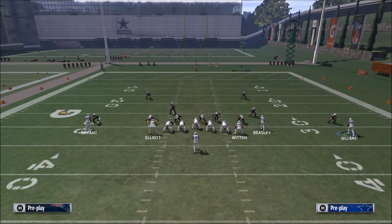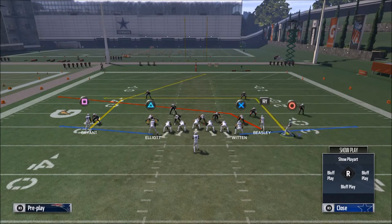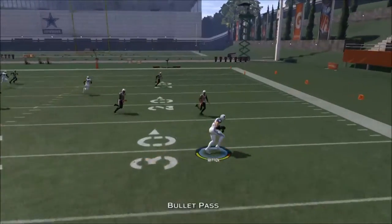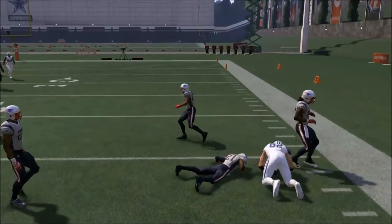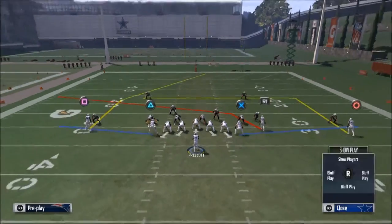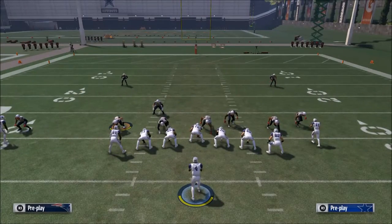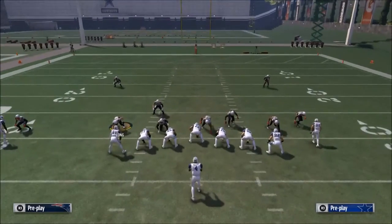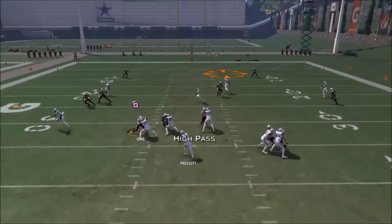What I would suggest is motioning Terrence Williams inside, letting him set up, and then going through hot routes. If we run this as-is, the tight ends are going to stay in, block, and then release — that's really good if you're looking for pass protection. The first thing I want to do is take Jason Witten and put him on a streak, because a lot of people are running cover two defenses and you can exploit that.